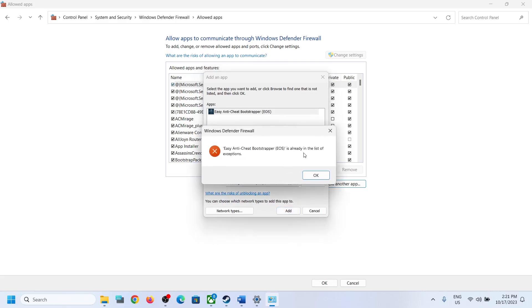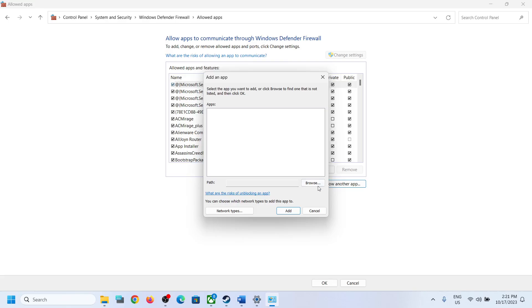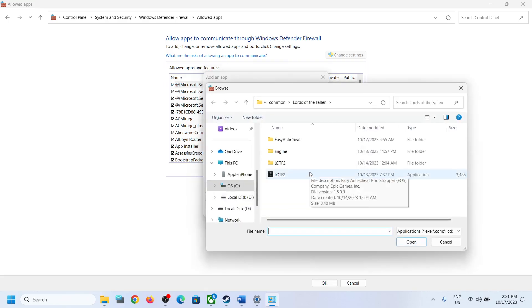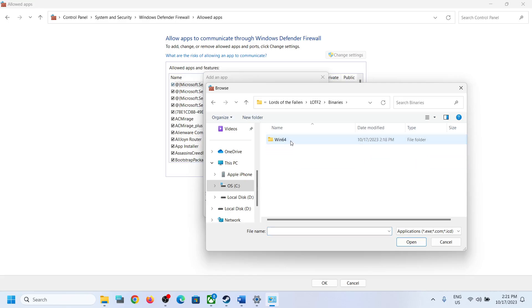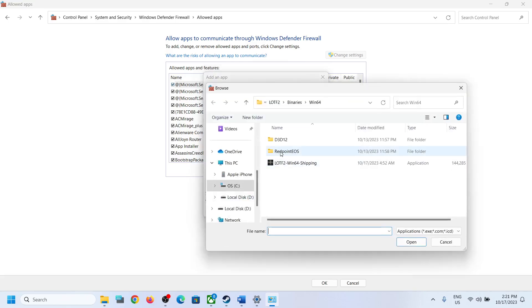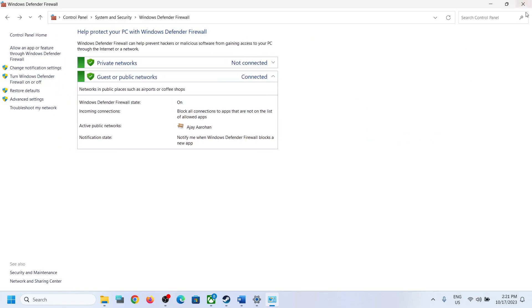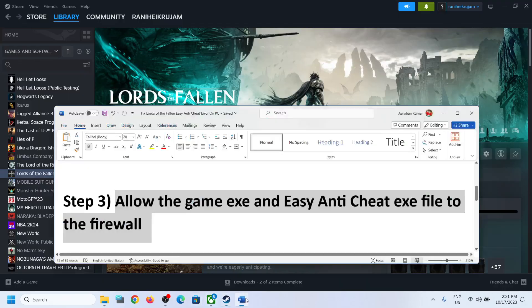Navigate to Program Files x86, Steam folder, SteamApps, Common, open the game folder, select the exe file, click Open, then click Add. If already added it will say it's already in the list. Click Allow Another App again, browse to Binaries, Win64, select the exe file, click Open, click Add. Browse once more, open the Easy Anti-Cheat folder, select the Easy Anti-Cheat setup file, click Open, then click Add. Once done, click OK at the bottom, then launch the game.